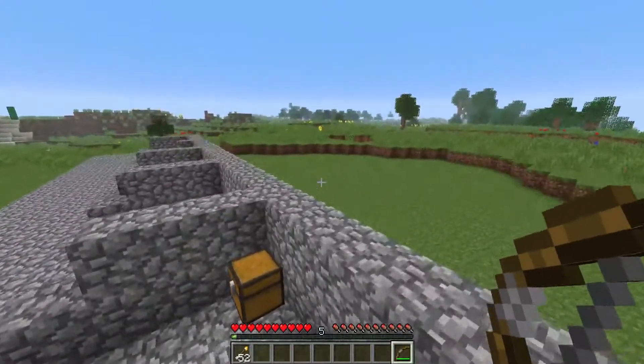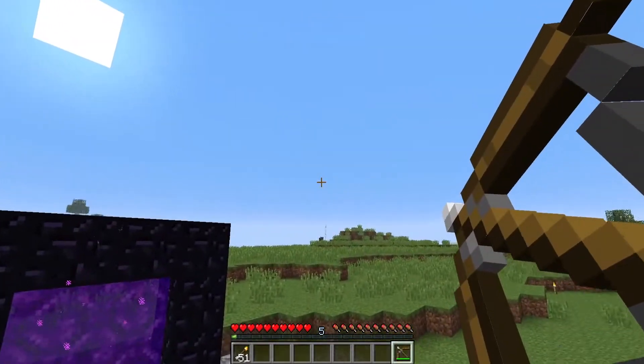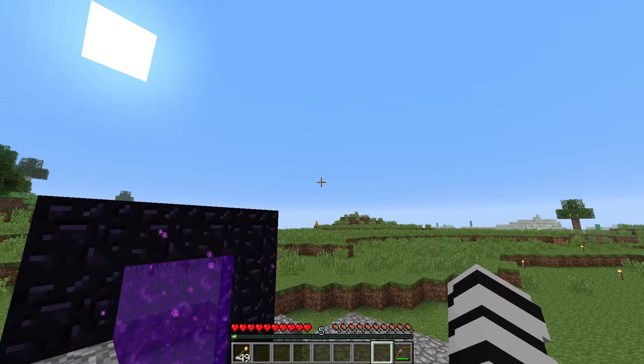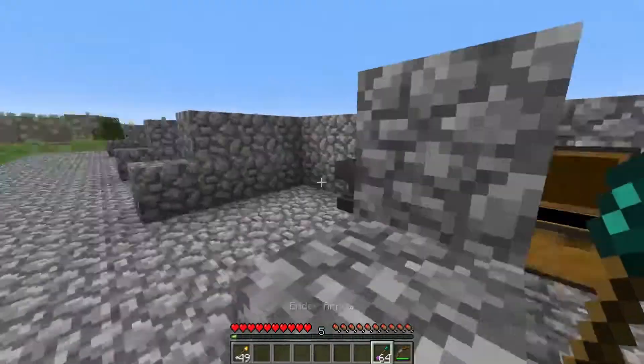If I can find an animal, I will do so — look at that cow. Let's see if we can get him. Yeah, there we go. He's on fire. It's pretty short though, and as well, we have ender arrows.